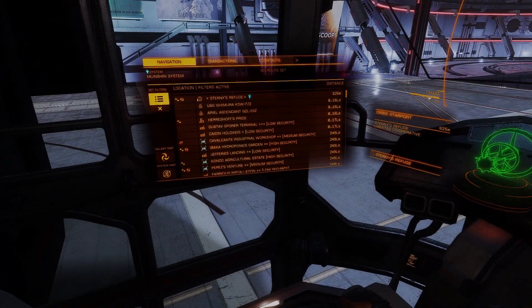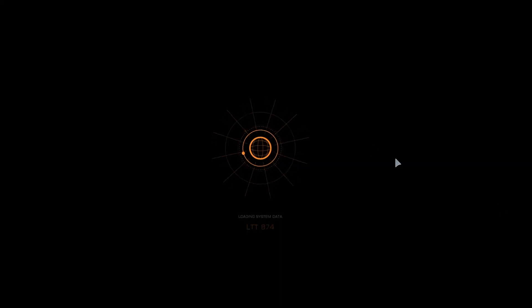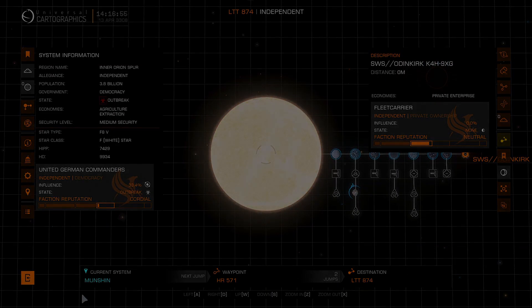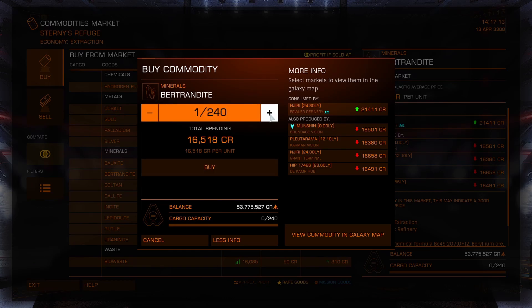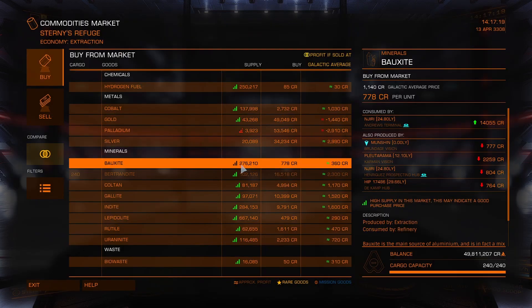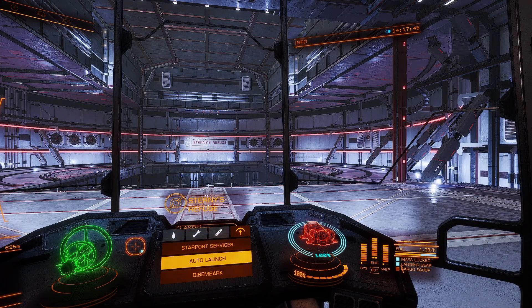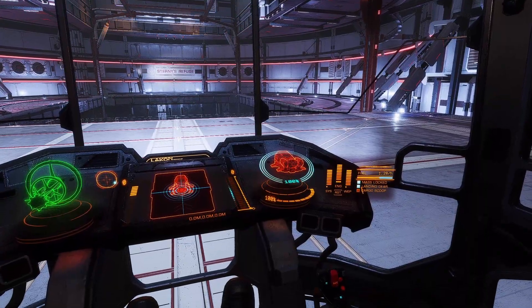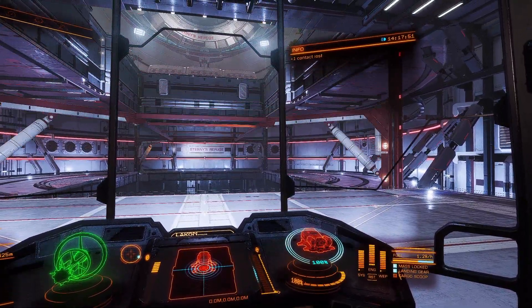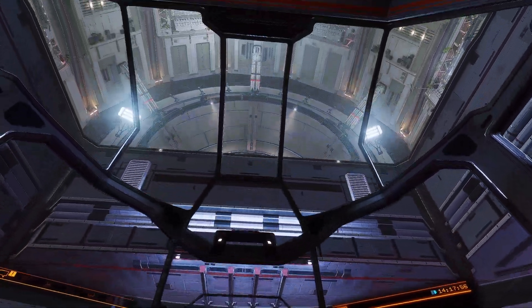From there you can fill the destination into your navigation system. When you finish purchasing your item and have set the navigation data, you can now set for your departure. For your best experience, I suggest you equip your ship with the auto docking and auto cruise assist, since this will help you have a very nice and relaxing journey.